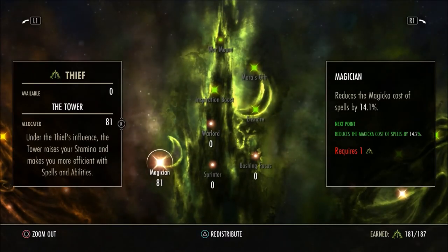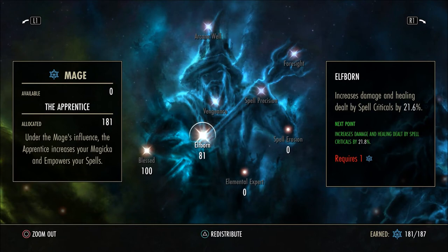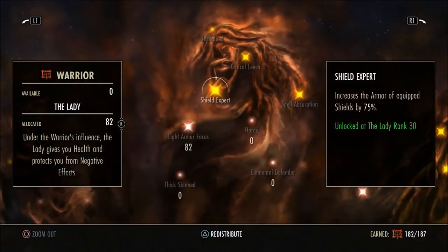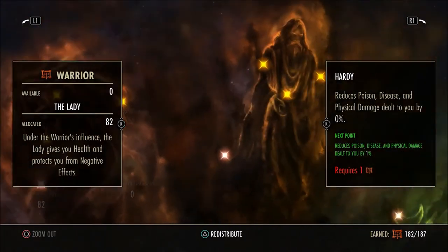For champion points: The Magician reduces the magicka cost of spells — amazing, cheaper spells mean more magicka. Arcanist increases magicka recovery by 25%. Elfborn increases damage by 21.6%, which is still pretty nice. I put 100 points into Blessed, increasing the effectiveness of healing done by 25% — another reason you don't need a lot of spell power, because all these bonuses add up to great heals and resource management. Light Armor Focus increases physical resistance by 4,407 while wearing five or more pieces of light armor. I go for physical resistance here because Templars already have a lot of spell resistance from passives, so I try to get both around the 25k mark.